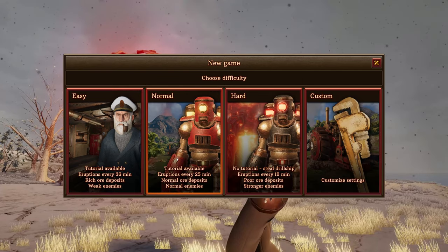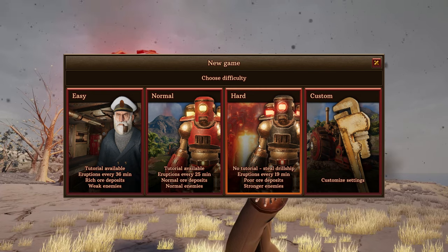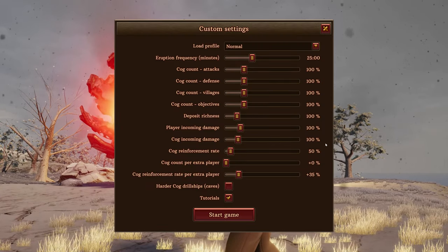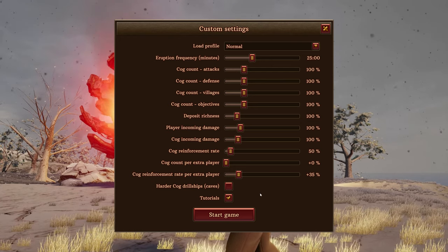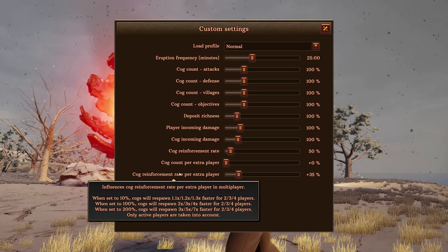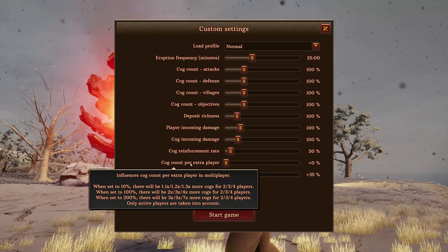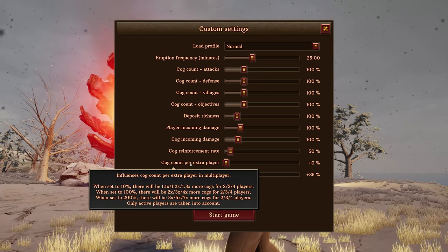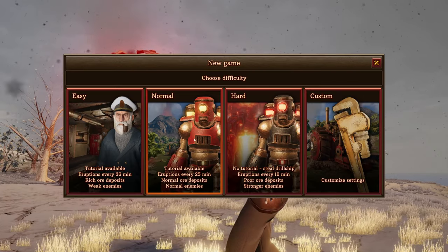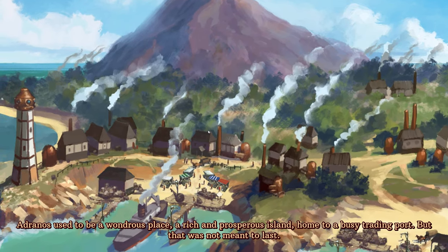We're not going to do multiplayer today, we're going to hit single player. Looks like we've got three difficulty settings and then a custom option — holy buckets, that's a lot of options. You can mouse over for more details, which is cool, and it looks like things scale for more players. But without knowing how the game plays, let's just jump back in and select normal difficulty.